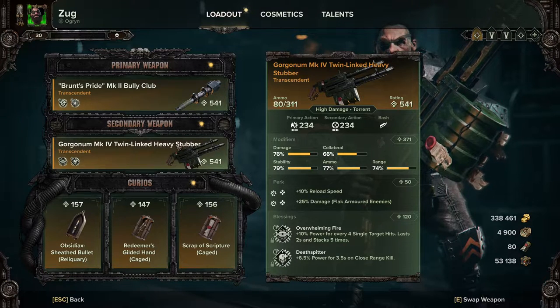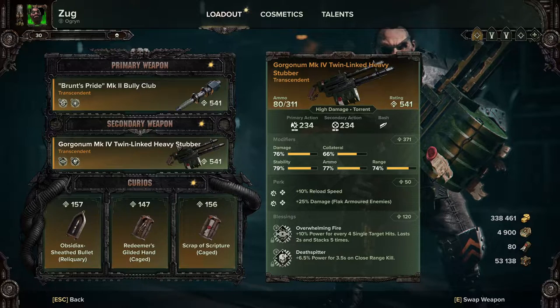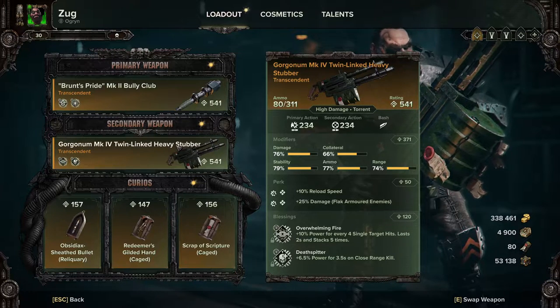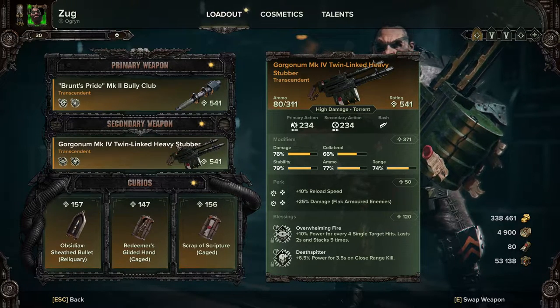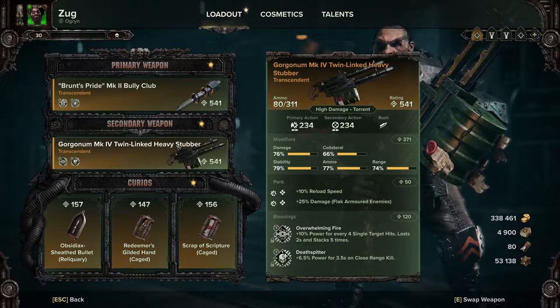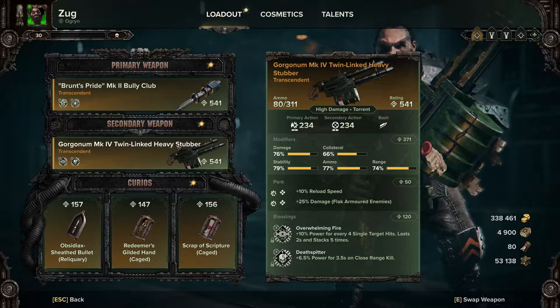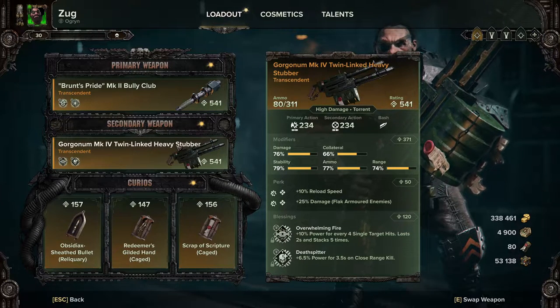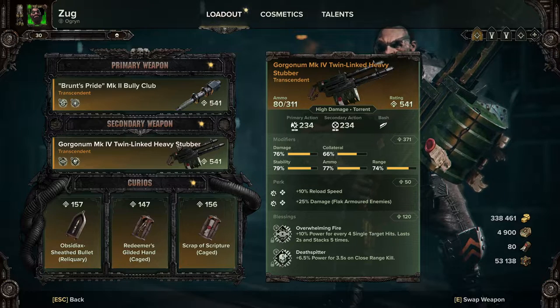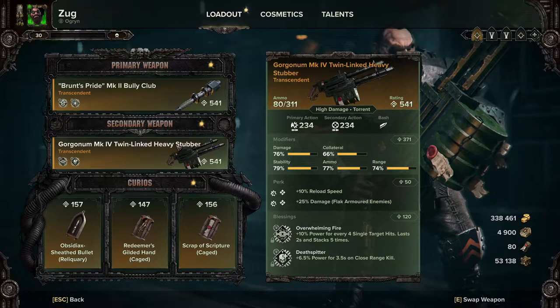For the ranged, we're using the Gorgonam Mark IV Twinlinked Heavy Stubber. We have Reload Speed, Damage to Flak Armor, Overwhelming Firepower, and Deathspitter. I've been finding Charmed Reload is being eked out quite a lot by other Blessings, which is why we're using Overwhelming Firepower and Deathspitter instead. You will have to reload slightly more, but you will be doing a lot more damage.